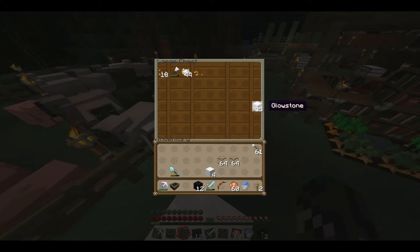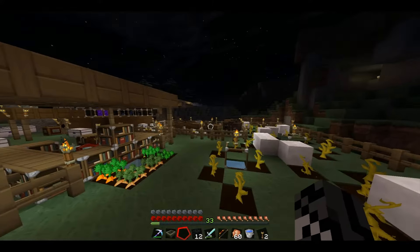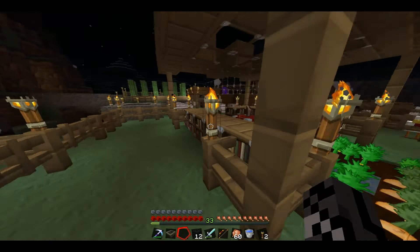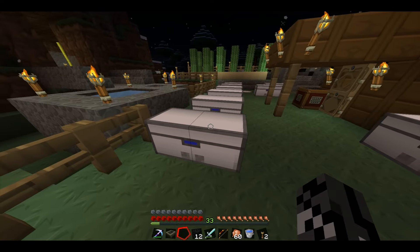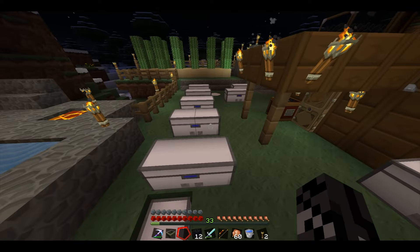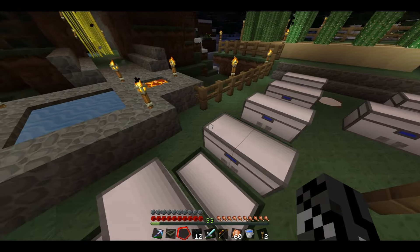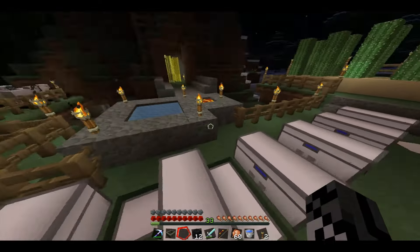That way I can make jack-o-lanterns and I don't have to harvest a crap ton of glowstone, although I do have some. Typical fair — animals, enchanting table, what have you. Also the cases are borrowed from another texture pack; I imported them into this one because I like the white cases out of the Star Wars pack.